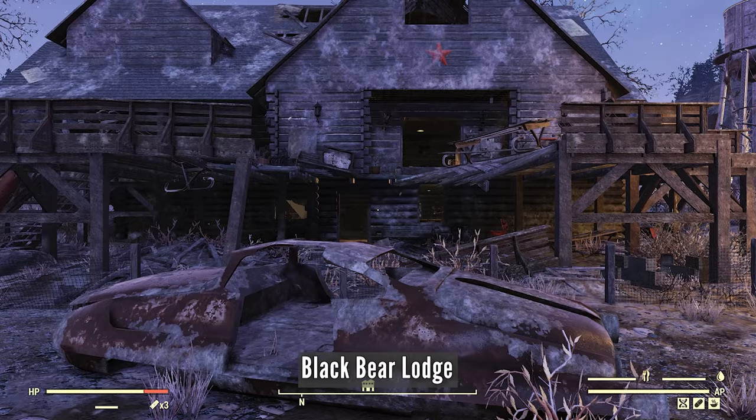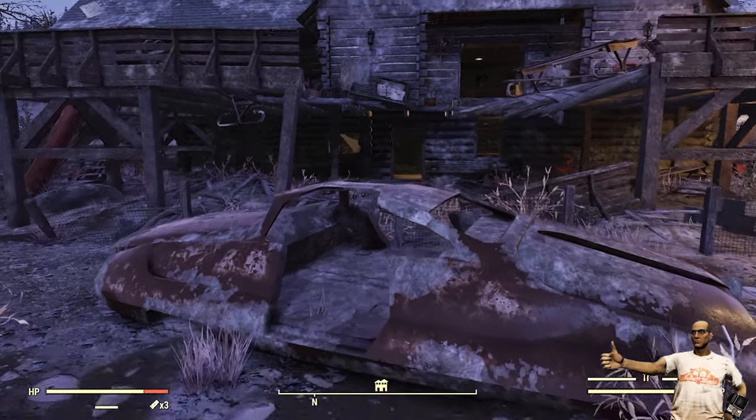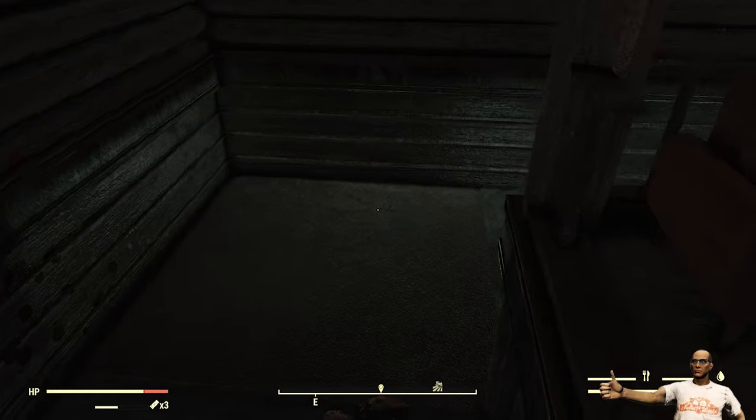Black Bear Lodge — normally inhabited by the Scorched. You'll have to go downstairs and get next to the computer.